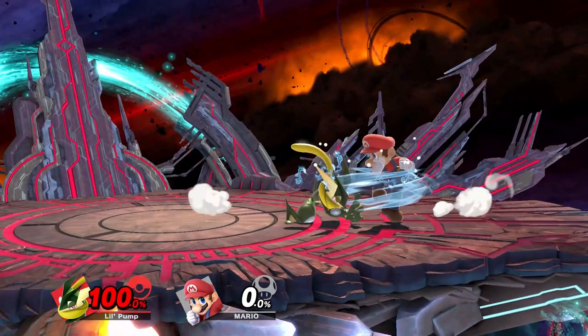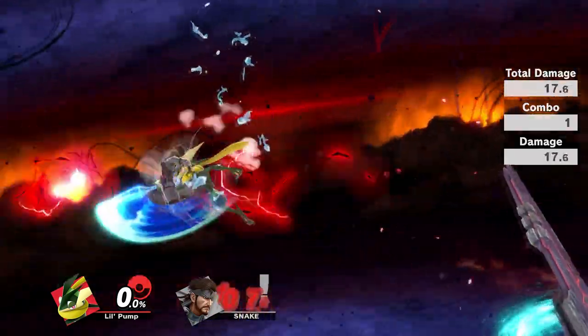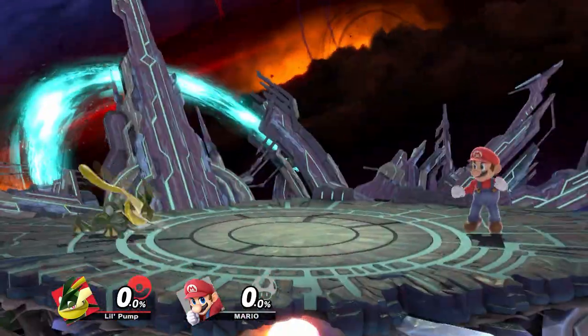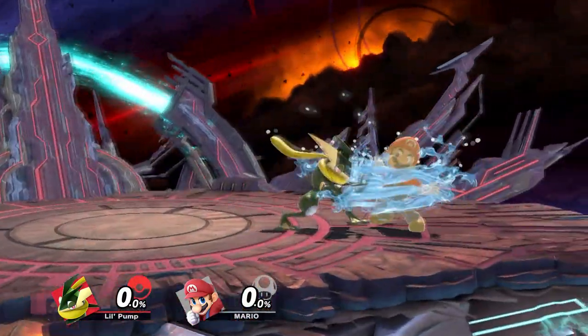Pivot grab is amazing — what's dash grab like? Don't ever do it for any reason. I'm not even kidding when I say dash grab is probably Greninja's worst move. This move has so much startup and so little range that I don't see any reason to ever go for it. So instead you want to perform something called a dash cancel grab. Dash towards your opponent, then release the analog stick or hold down, then input grab. From here Greninja will come to a halt in a split second and do a standing grab. Always go for this instead of dash grab.